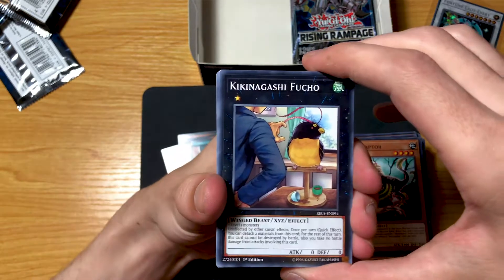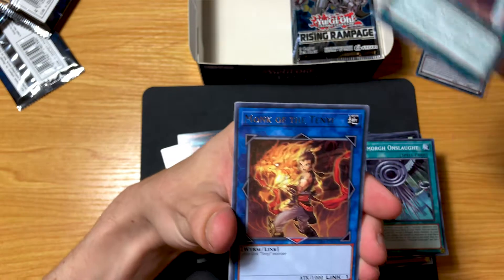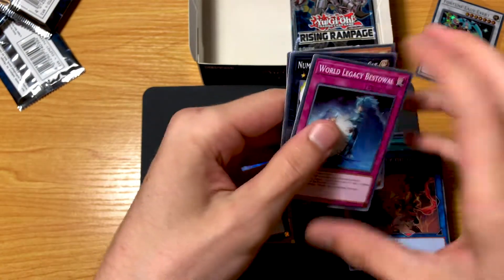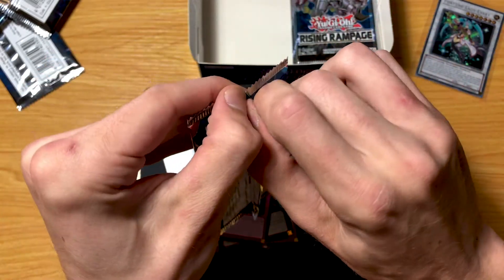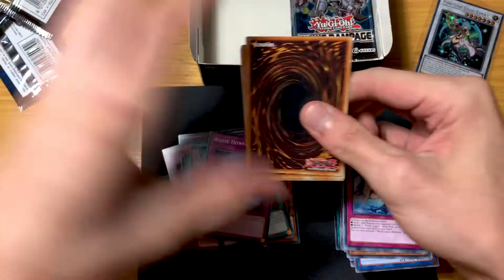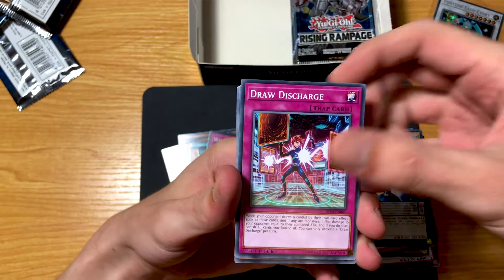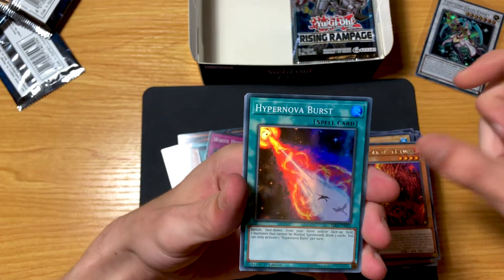Is it in one of these packs? White Howling and Smorg, Bird of Calamity. I really do prefer how Yu-Gi-Oh packs open compared to most packs — they open like butter most of the time. Draw Discharge, Tenier Spirit, Mapura, and Hypernova Burst again.